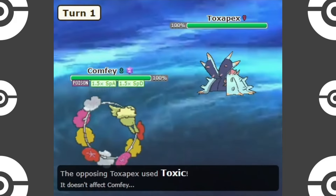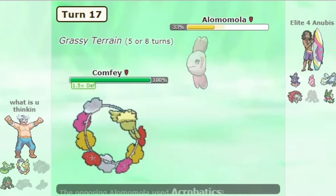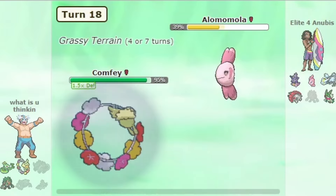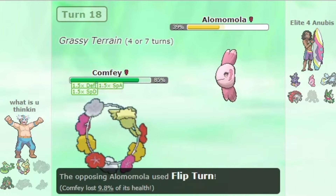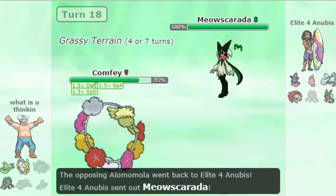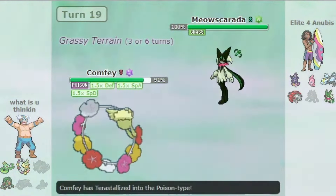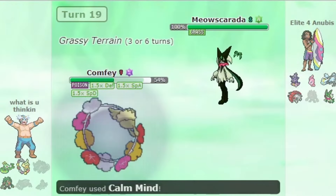Tera Poison is an alternative option if Synthesis is used over Taunt to stop Toxic attempts. Comfey works best on more offensively oriented teams, especially on Grassy Terrain teams. With Grassy Seed, it can instantly gain a Defense boost when entering the field, which not only makes it bulkier on the physical side but also increases the damage of Stored Power. Grassy Terrain also provides passive recovery and reduces incoming damage from Earthquake, which is especially useful when using Tera Fire or Tera Poison.